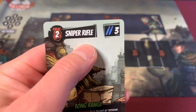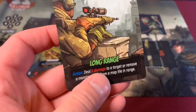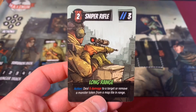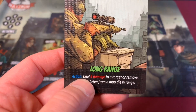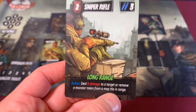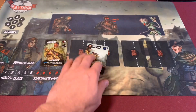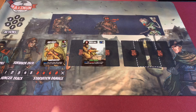Our sniper rifle starts with three bullets and costs two of our inventory slots to have equipped. It is long range, which means it has a pretty good range. It can't fire in the square it's in, but it can fire two squares away if you start counting. It has an action that deals six damage to a target or removes a monster token from the map tile in range — and that'll be key in our scenario. We're going to put this card right in the middle of these two slots to symbolize that it's taking up two of them.